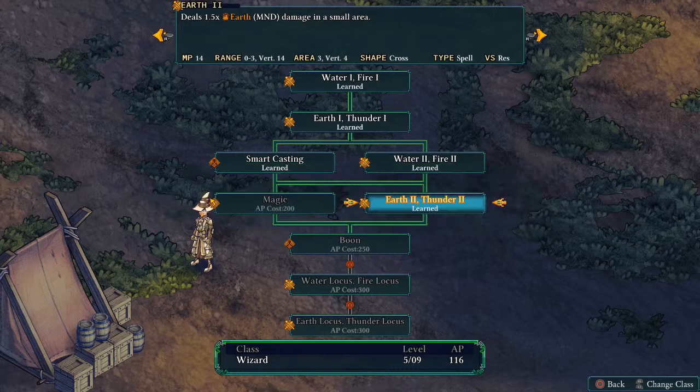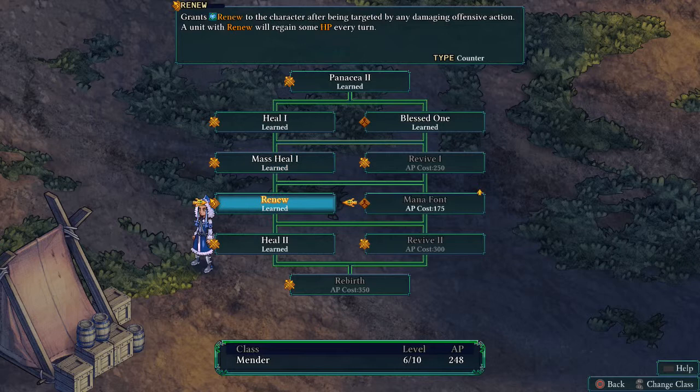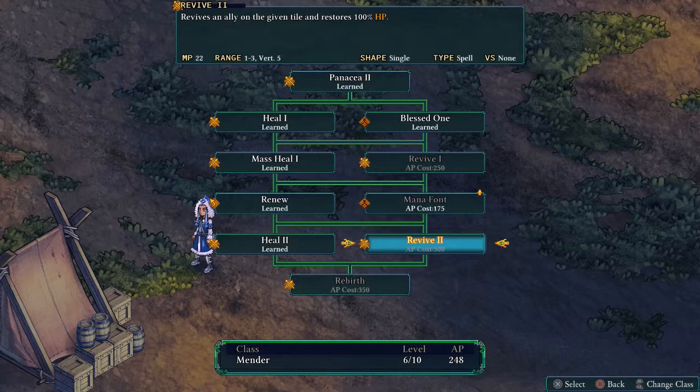Lana is sticking with Mender for now. She has the option of Manafort — it sounds like a good passive on paper, recovering 1 MP with each step taken, but she doesn't move around very much and she doesn't often run out of MP. I think Revive 2 is pretty good for now. We'll save up for Revive 2 and then come back for Manafort, because that's probably going to come in more handy in an emergency situation where we need to res someone.